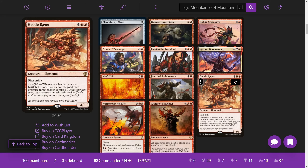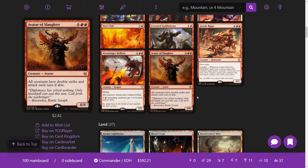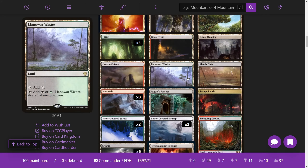We have Geode Rager from the Zendikar Rising commander decks — it has a landfall trigger: whenever a land enters under your control, you goad each creature target player controls. Goad is the best ability in this deck, hands down. Yes, it keeps them from attacking us, but the point is to force combat period. Warmonger Hellkite: all creatures attack each combat if able, and for two mana attacking creatures get +1 power — we can use that on opponents' creatures. Avatar of Slaughter is the card I was referencing: all creatures have double strike and attack each turn if able. If Thantis has double strike, commander damage is a very easy win condition.